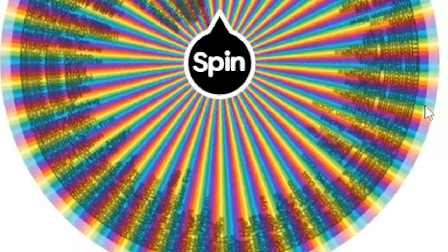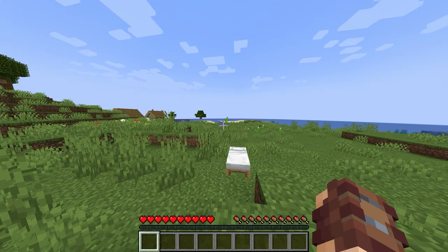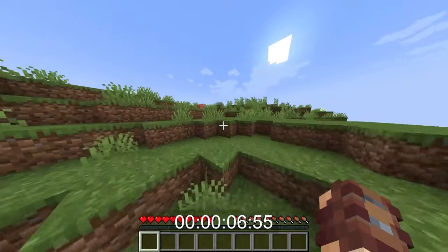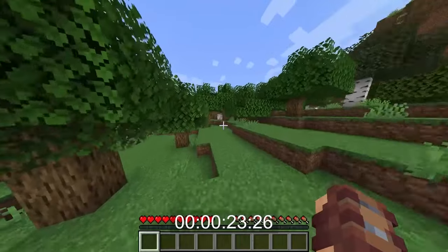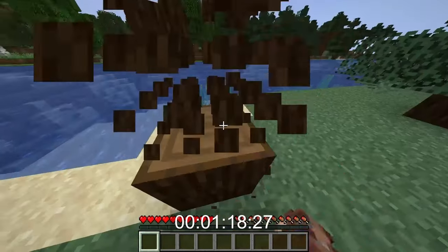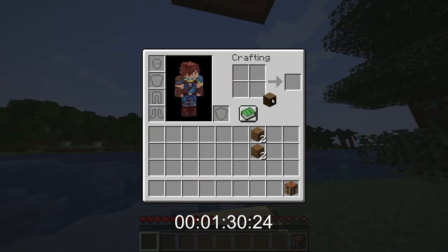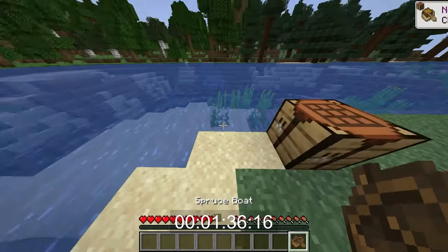Next spin — spruce boat! Three, two, one, go. I know where all the spruce wood is, it's literally just right over here. Spruce boats can be very easy, I just need to find a spruce tree. All we do is run. Spruce, spruce, now we gotta swim — hurry, dive dive dive! We're about a minute and 20 seconds in. Short one piece — boom, there we go.